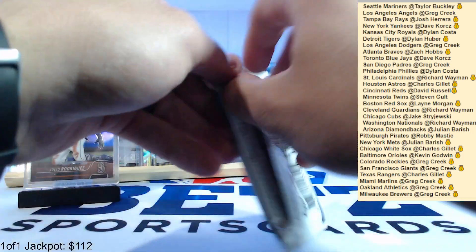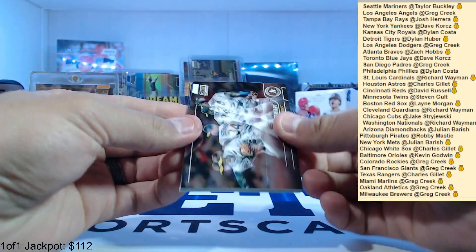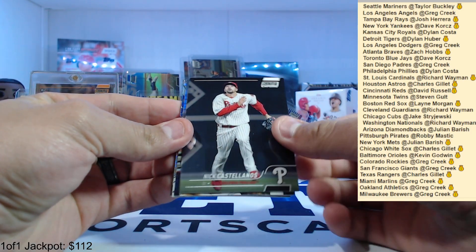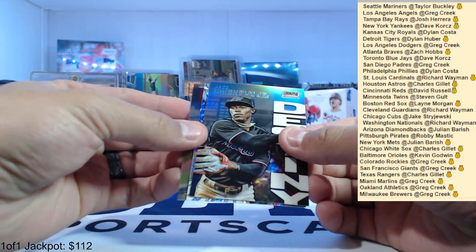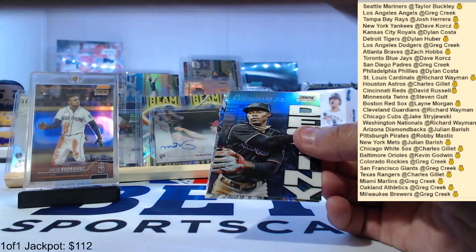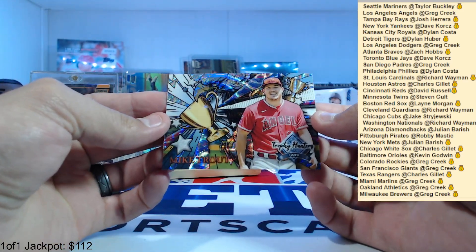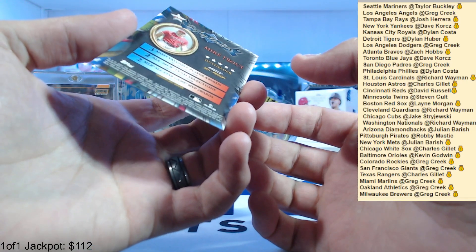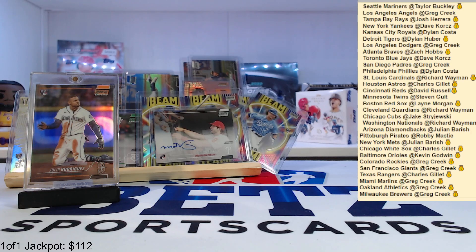One pack left — we've got something in here, looks like a wave maybe. Dave Stewart, Nick Castellanos, Jazz Chisholm Destiny. Jesse Winker, Frankie Montas, and we've got a wave — a Trophy Hunters Mike Trout wave! Look at that — what a way to end it. Greg with the nice wave parallel here. Mike Trout — that's a really cool one, I like that.